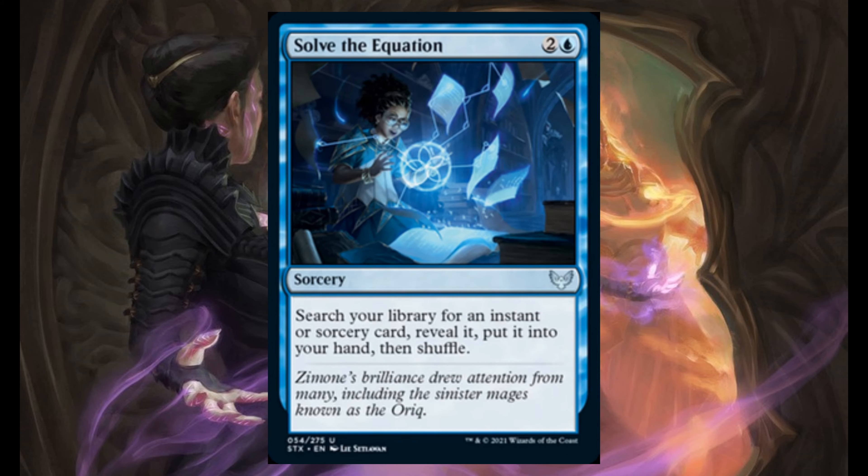Solve the Equation — for 2 and 1 blue. Search your library for an instant or sorcery card, reveal it, and put it into your hand.